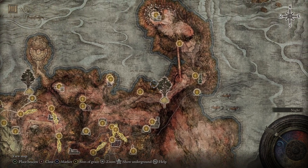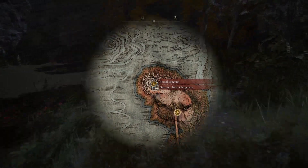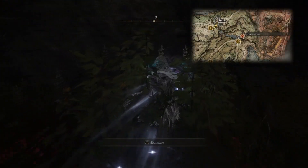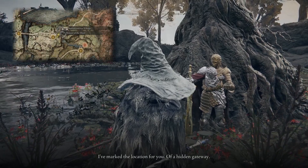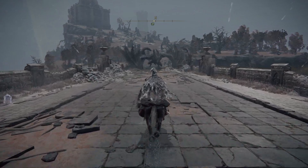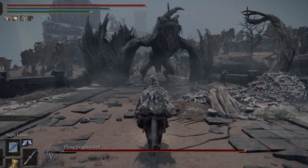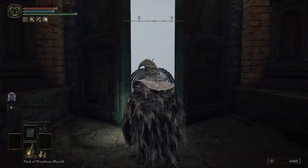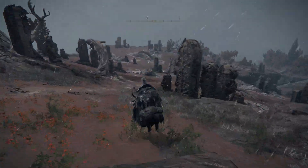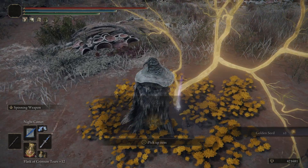For our third seed, we'll head to the far northeast of the zone, to the Bestial Sanctum. If you haven't found access to this area yet, there is a portal to this location available in Limgrave, after you defeat the Tibia Mariner at Summonwater Village and speak with D. Alternatively, you can head across the Farum Great Bridge, but beware as it is guarded by Flying Dragon Greyoll. From the Sanctum, exit and be careful not to aggro the Gargoyle, jumping off the balcony and following the road to the final golden tree in Caelid and our third golden seed.